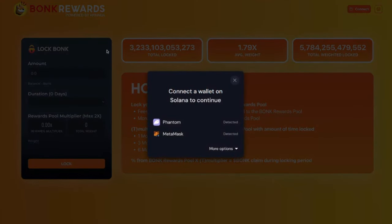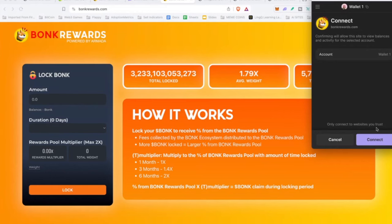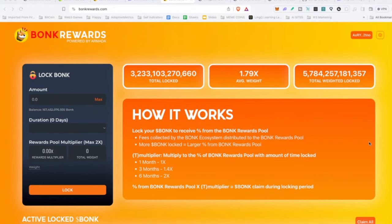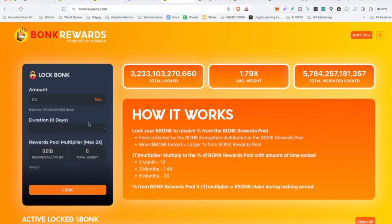I'm going to click Connect. It says 'connect a wallet on Solana to continue.' You can use MetaMask or Phantom as options. I'll click connect and — voila, so easy. As you can see, I've already done a couple of different test transactions just to lock some things up and see how it actually works. Very simple. What we're going to do today is just put some Bonk in there.